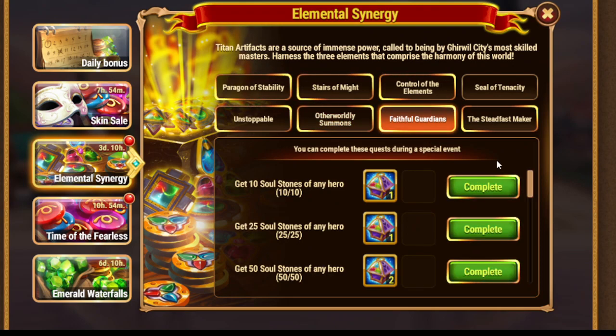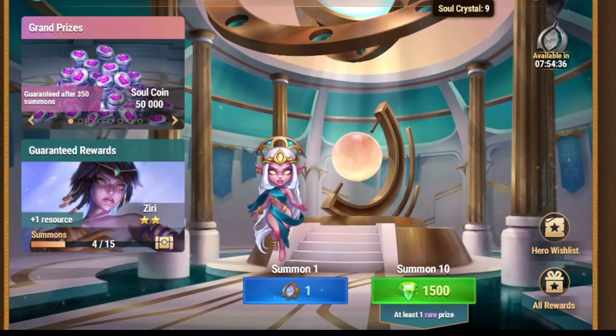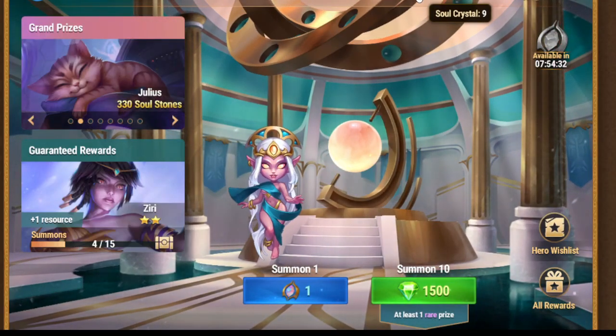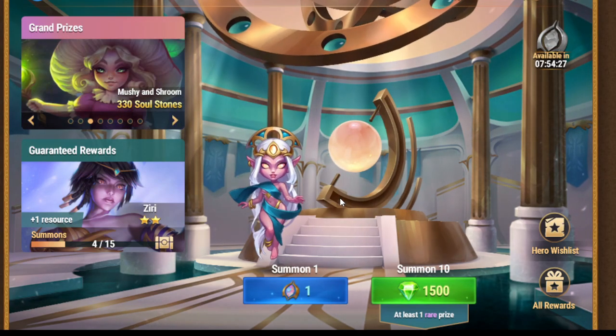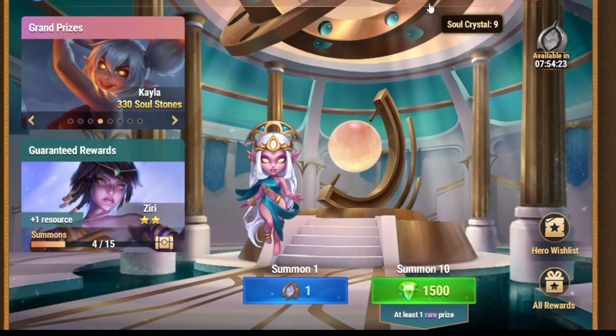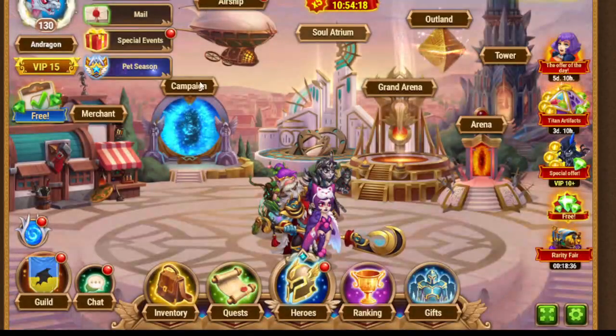After that, we have: get soul stones of any heroes, up to 600. I offer you to use your special offer at Soul Atrium. As you can see, I collected nine soul crystals, so tomorrow I get the 10th. If you open 10 at once, you get higher chances to get something valuable. That's the reason why I stop for now and open tomorrow — and that's how I know which amount of souls I still need.